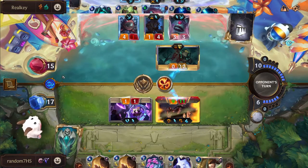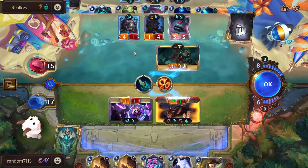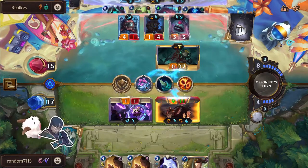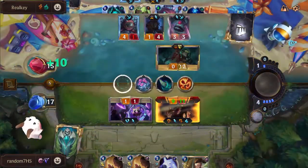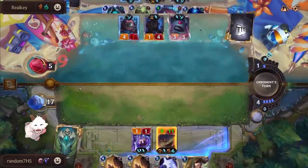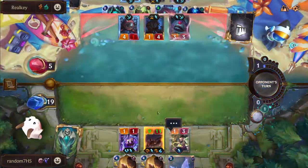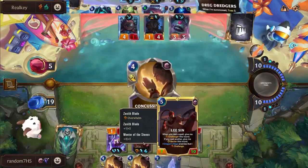Winning next turn might be a little difficult, but we'll see if Real Key can live through the second Lee Sin swing with a Deep deck that really isn't equipped to handle Lee Sin most of the time. Extremely well played by Real Key thus far to survive this onslaught of big Lee Sin. Atrocity coming in here for zero damage to face - a zero-attack Atrocity on the Nautilus shows how desperate Real Key is to live through that swing, but again able to do it.